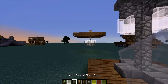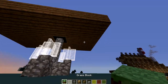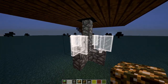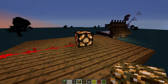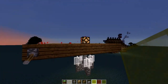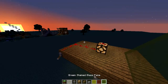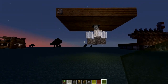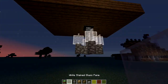Anyway guys, this has been Blurple. Here's a quick once-over of what you need: cobblestone walls, white stained glass panes or any color, a piece of glowstone or redstone lamp if you want to get fancy, some redstone, and a lever. I'll put all the materials and quantities in the description. I do hope you guys enjoyed — until next time!